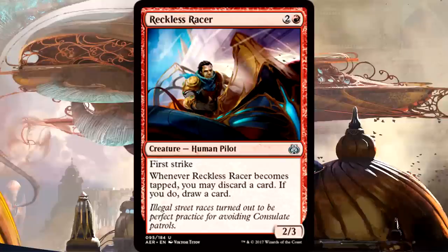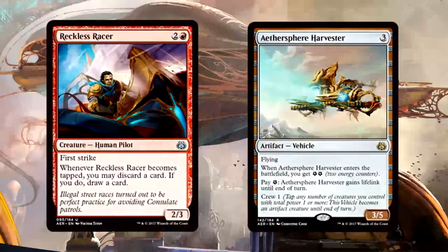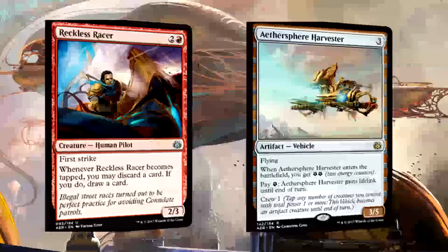Reckless Racer is 3 mana for a 2/3 human pilot with first strike. Whenever it becomes tapped, you may discard a card — if you do, draw a card. Rummaging has value. 3 mana for a 2/3 is basically the norm now, but this one comes with first strike, so I'm already interested. Tapping it can be when attacking or when crewing, which is nice because you can crew whenever you please. Reckless Racer is going to be a priority common pickup in any deck running vehicles, and even most decks not running any. Do not ignore card filtering — don't expect this card to last in packs for long. It's pretty solid.